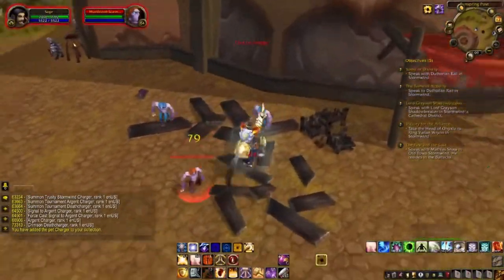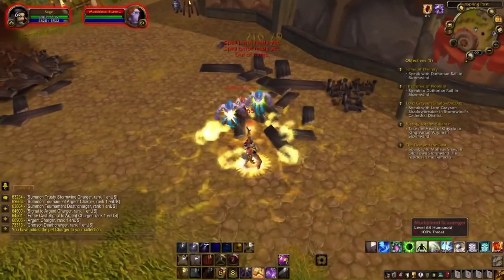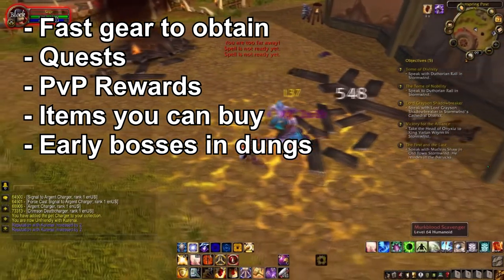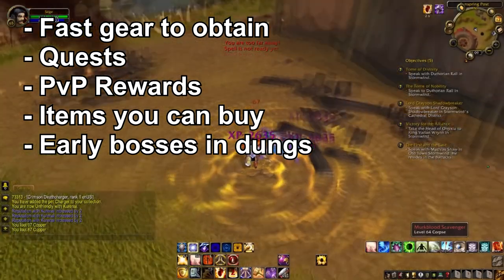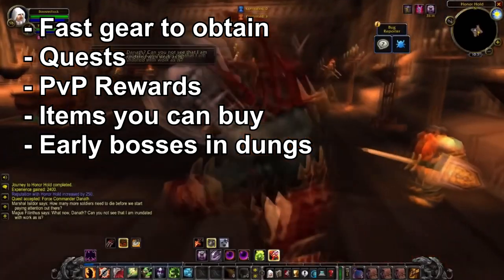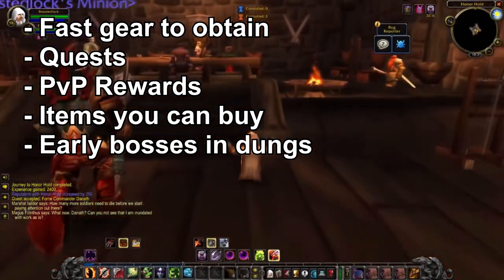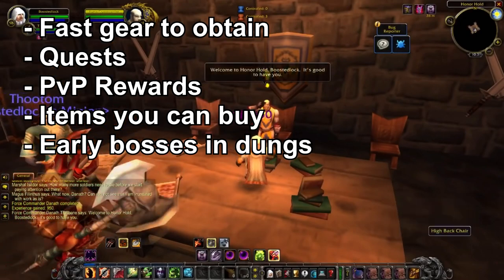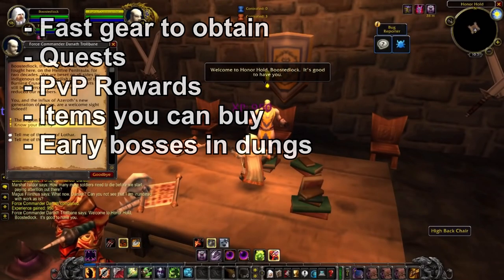I've picked out gear that's very fast to farm — for instance, gear that you can get very quickly from quest rewards, so there's no RNG. PvP rewards just require farming. Then there's stuff you can buy off the auction house, a few extra pieces you can get from dual crafting, and some early bosses you can farm in dungeons — not bosses that are right at the end of a dungeon.